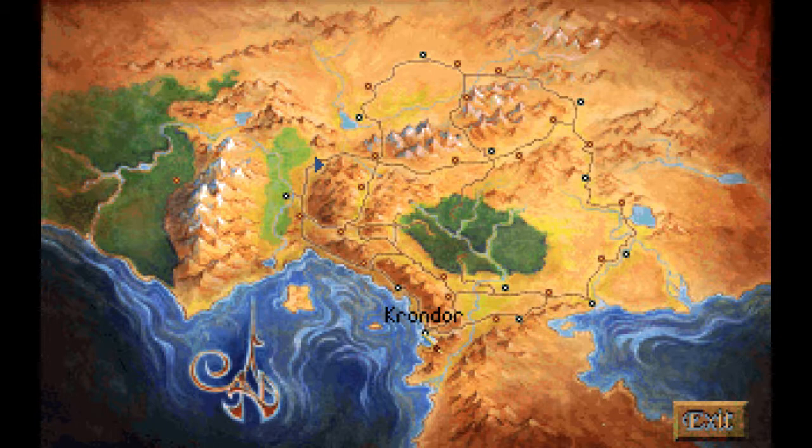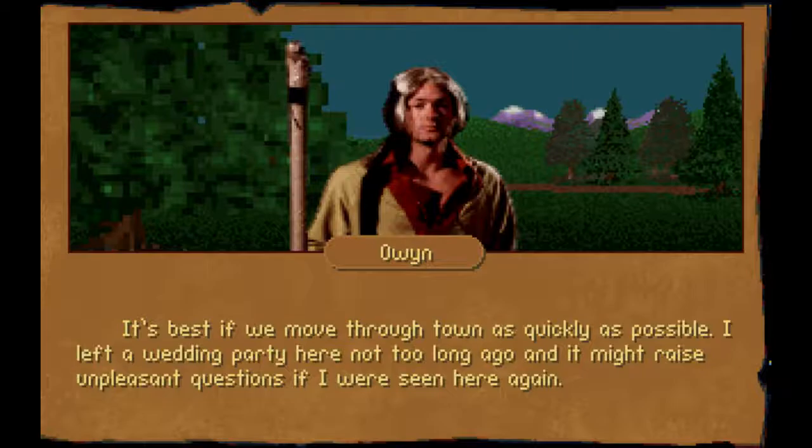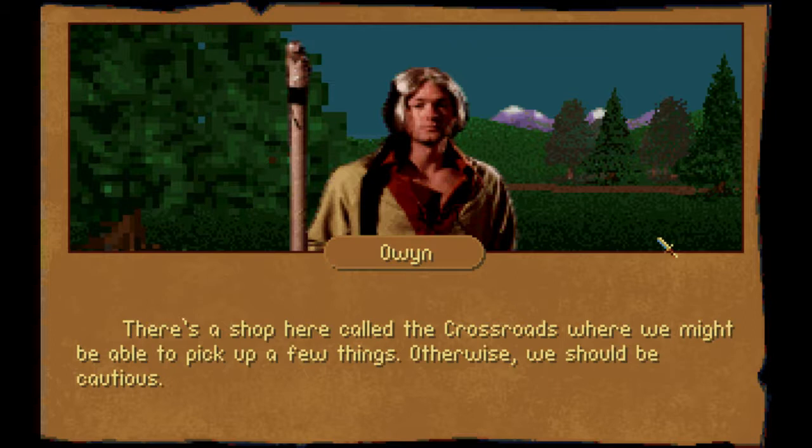Well, that's useful. Oh, whoa, what the fuck? Oh my God. Hey, can I travel here? No. Where is Yabon? We're so good at game. Go to a different view. Main! That's what it is — I thought it said train. It's best if we move through town as quickly as possible. I left a wedding party here not too long ago and it might raise unpleasant questions if I'm ever seen here again. We may need supplies. We do crossroads. Yeah, let's be as uncautious as possible.